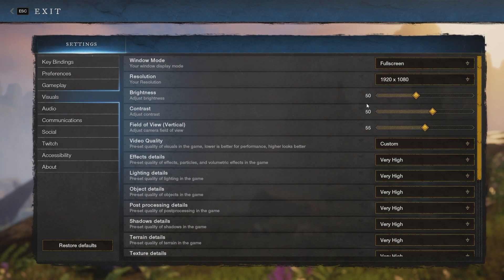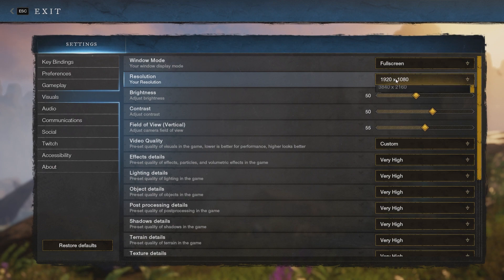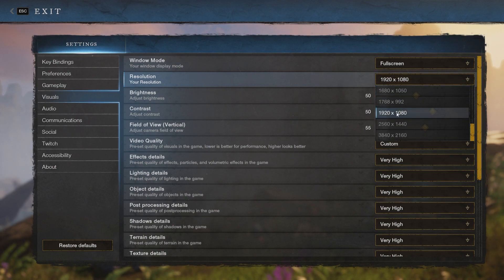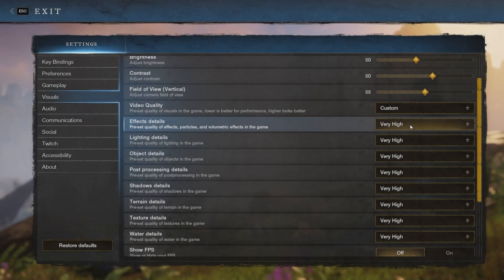The first couple of options are for adjusting your personal monitor. With window mode you want full screen for the best performance, with resolution, brightness, and contrast adjusted for your own screen. FOV is also a personal preference, but for better performance you want to keep it lower, without having to show less with a lower FOV.